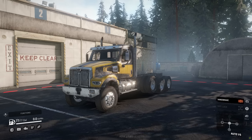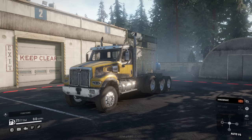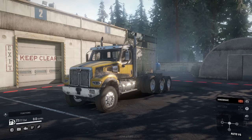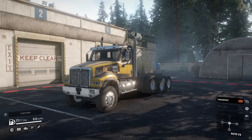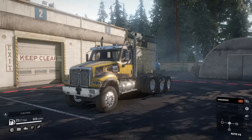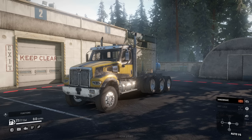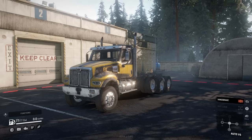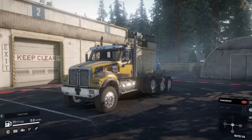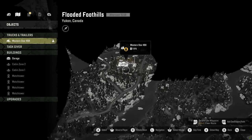Hello everybody and welcome back to SnowRunner. Once again, we are checking out Season 2 of the season pass here in the Yukon and the Western Star 49X. This thing costs $4 — it's an addition to the season pass. It doesn't come with it, unfortunately, so there's some controversy there whether it's worth it or not, but it is only $3.99. If you really want the truck, you can purchase it. Looking at the map, you can see we are in Flooded Foothills here in Yukon, Canada.